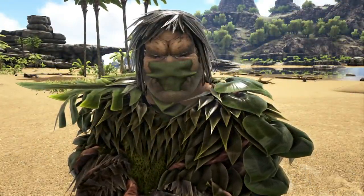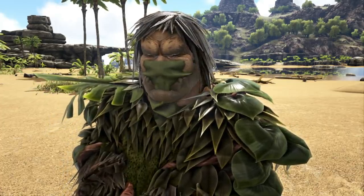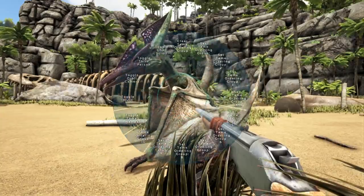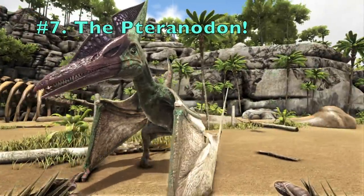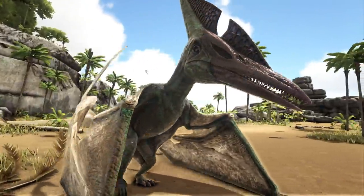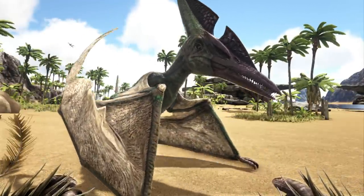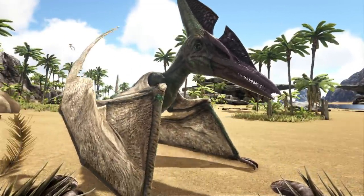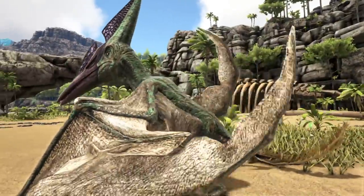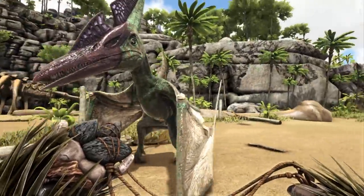One thing we forgot to mention — we are including some aquatic species in this list because they are technically carnivores. Now coming in at number 7 we have the Pteranodon. Hands down, the Pteranodon is one of the easiest creatures to tame. The reason it's this high on the list is because you still need resources to knock it out — you still need boomerangs, tranks, and other stuff. The creatures further down this list won't require as much of that. These guys spawn in droves and are found everywhere in ARK.